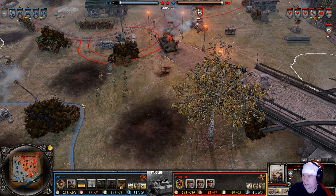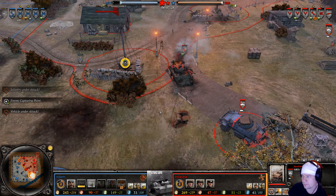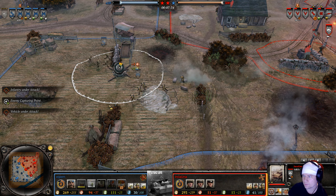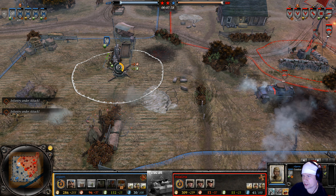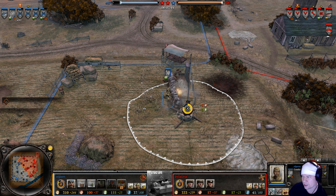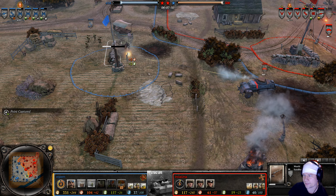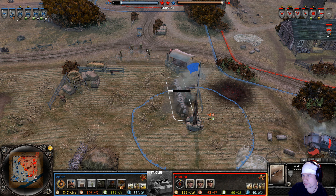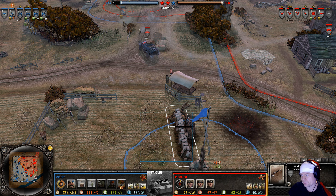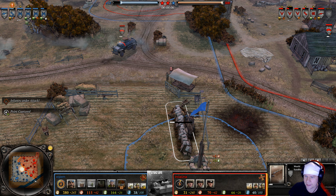Elpern brings along a SiS gun that should make short work of the 222, which is not known for being tanky. The 222 can't do much against conscripts, so it's deliberately targeting the sandbags to remove green cover — and it works. The sandbags are left with reduced health so the 222 can easily destroy them next pass.